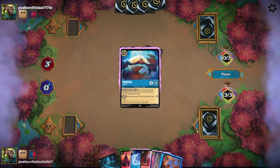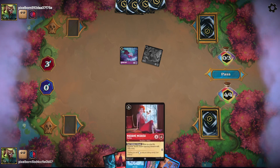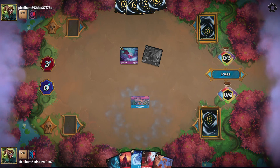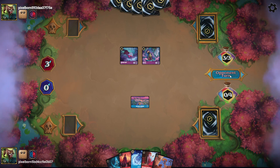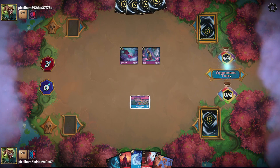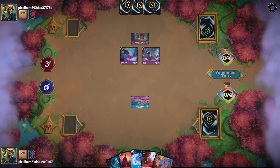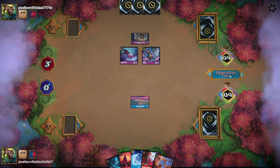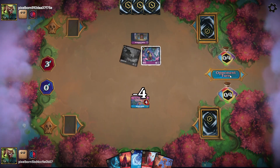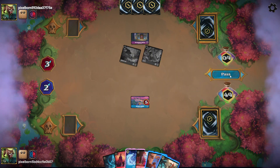I'm going to ink Tamatoa. Actually, would I rather be able to play Medusa next turn? I think just getting something on board is important, so I'll play the Manor and pass. They can't Maui this turn, which is another reason I went with McDuck Manor. They ink the Rafiki they bounced last turn, play a Queen's Castle, and challenge into my McDuck Manor.